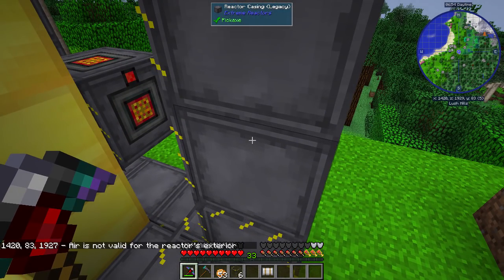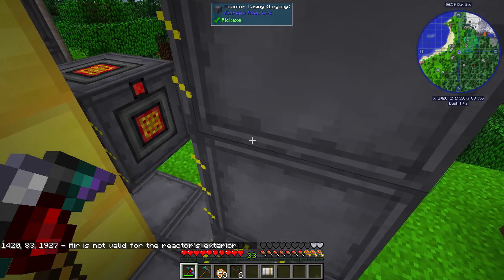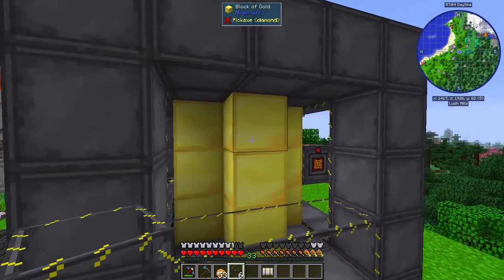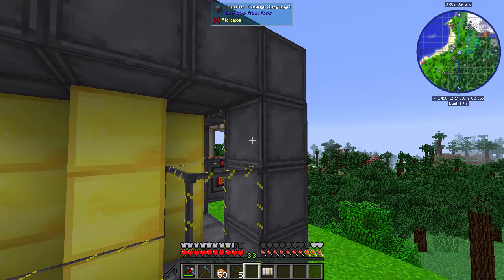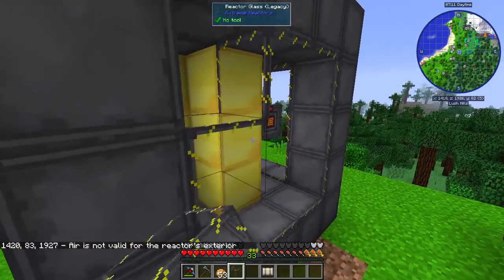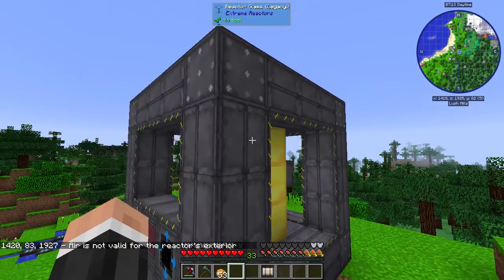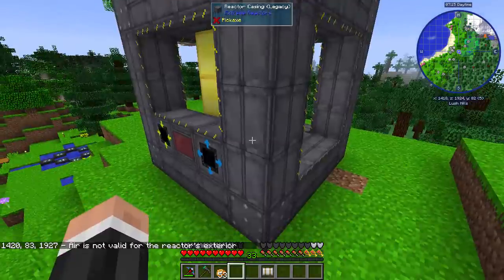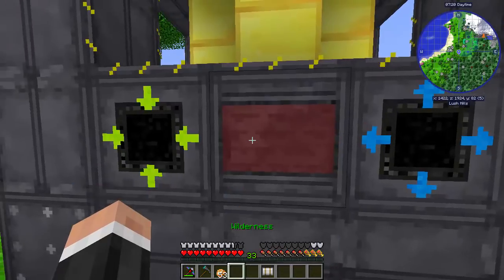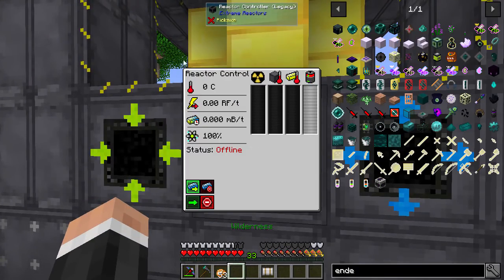There we go. If you click it, you can see 'air is not valid for the reactor's exterior', and that's because right now I've got blocks missing. So if something doesn't work, just clicking on it will tell you where there's an issue, which is great — another very handy thing. And once we put the last block in — there you go — you can see it shifts into a multi-block structure. And if we come here to the control, you can see this is the thing now.